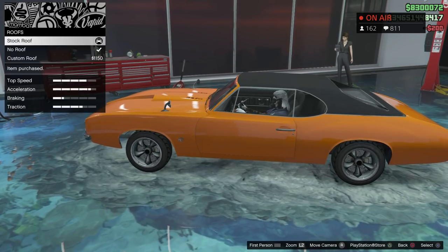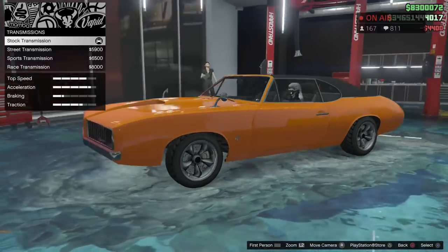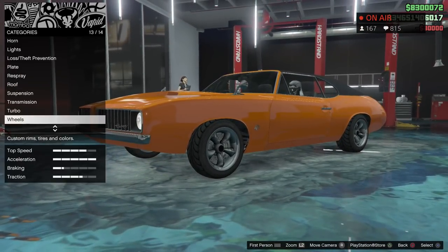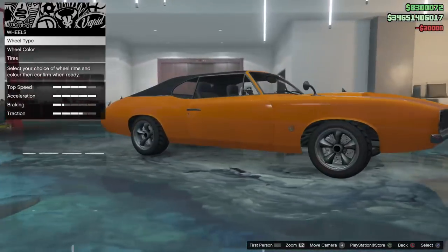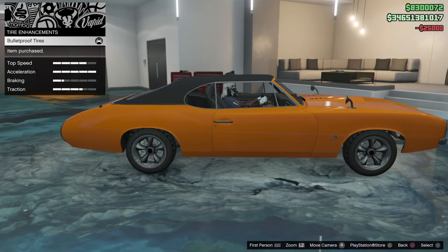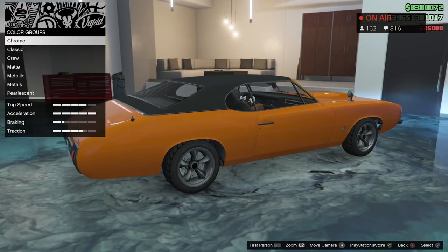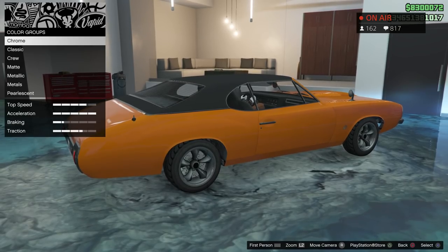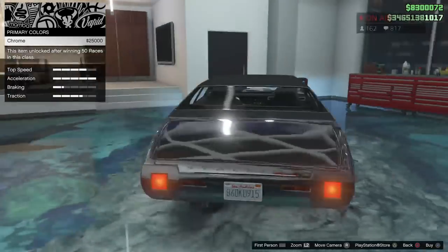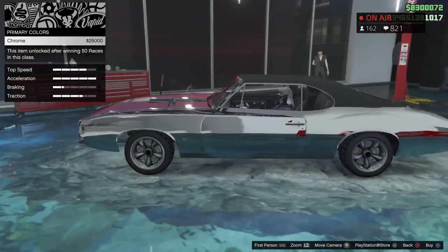We're going to try all the roof options and test out some colors. Suspension done, turbo done. We're going to keep the wheels the same because it's a classic — you don't want to change a classic. Let's put bulletproof tires on it. For you chrome fans, here's what chrome looks like on the Stallion with the stock roof on.